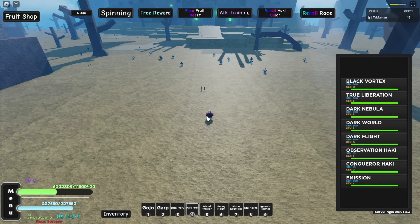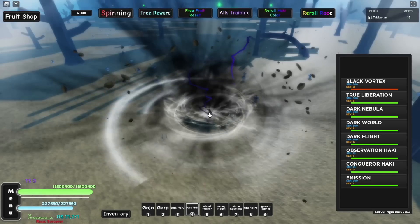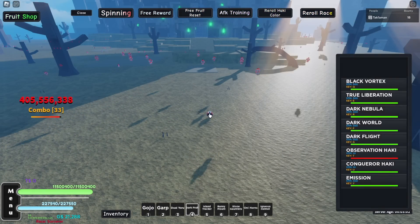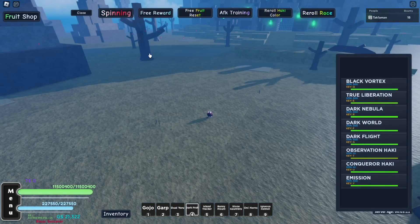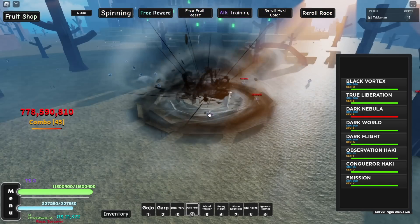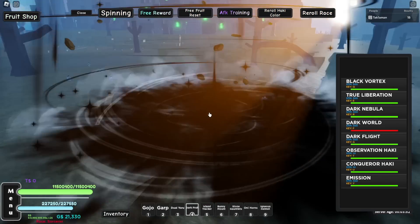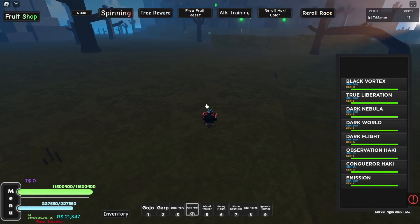Now we're testing AoE. First the Awakened Dark fruit — we're seeing how far each move reaches. The Q move covers a decent area up front. The E move — True Liberation — that one was bigger, hitting about three trees worth of NPCs to the left. The R is about the same. And the F move — let's see if it reaches further back than that third tree. Yeah it did guys — look behind that third tree, there are no NPCs left, it cleared them all.